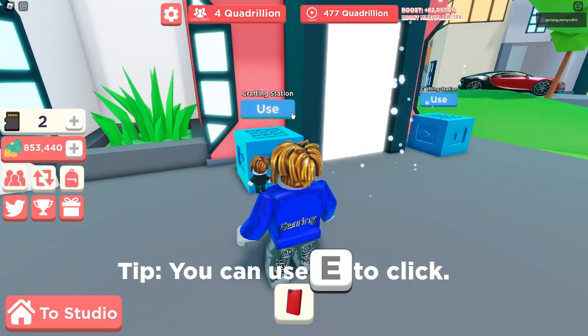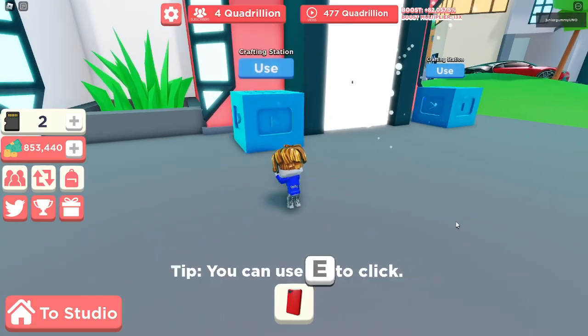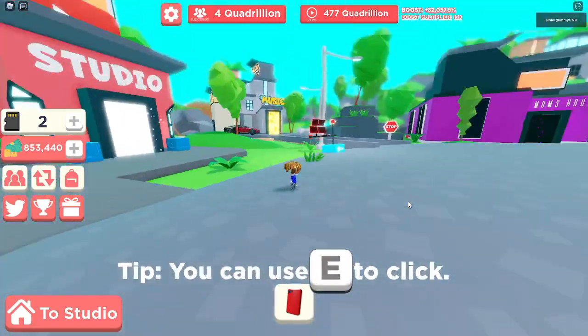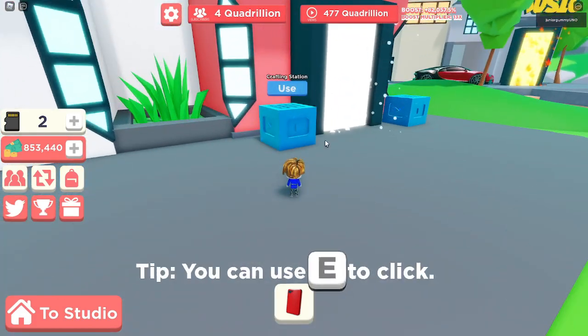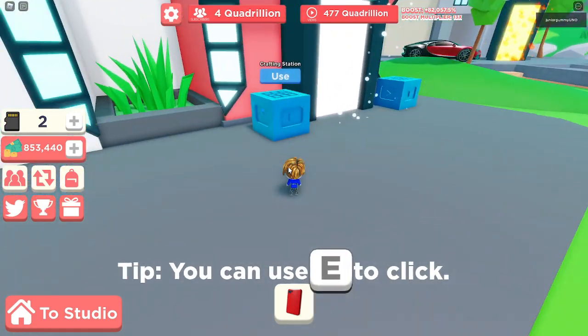The next secret: if you go to the crafting station and place one dollar in the middle slot, you turn tiny. It's not really that useful — it's just a cool easter egg similar to other codes in the game. You turn tiny by putting a dollar in the middle of the crafting station.